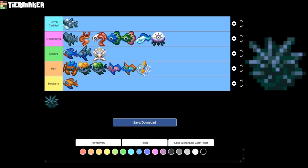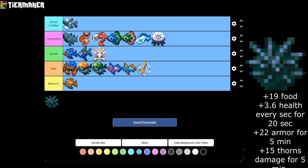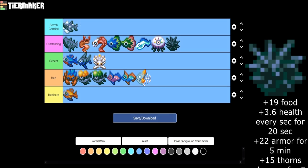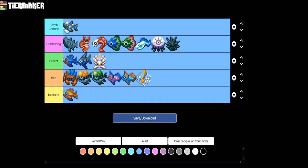Then we have the Black Sea Urchin at only a 5% drop chance. It gives plus 3.6 health every 20 seconds, plus 22 armor for five minutes, and plus 15 thorn damage for five minutes. I really like this — it has so many different buffs. The thorn damage and extra armor plus health make it a really nice package. I'm putting it in the Outstanding category.